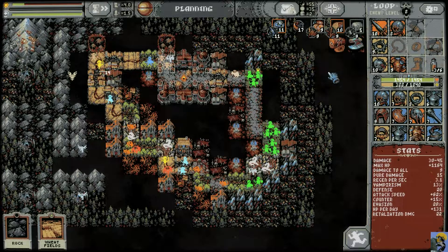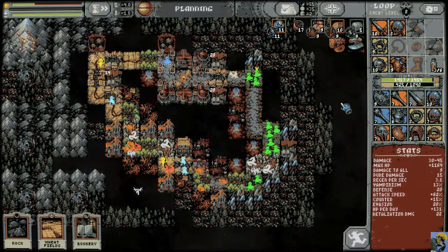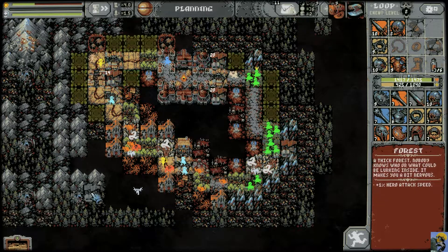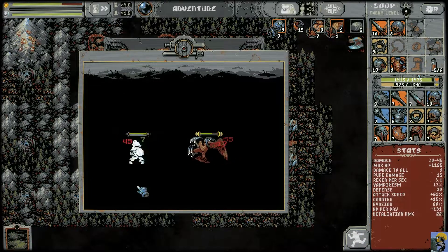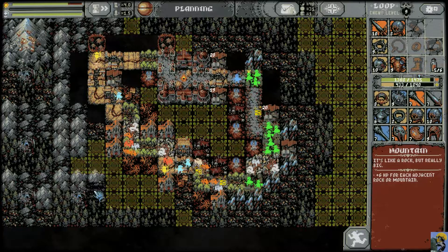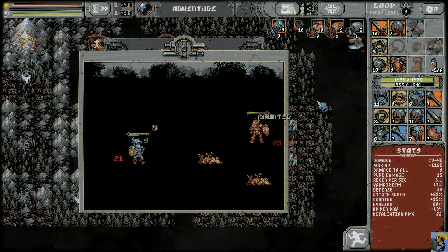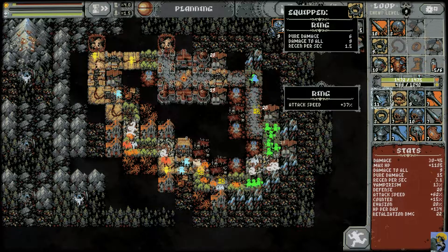I've gotten more resources than it looks like, but I keep dropping them off at camp. I'm going to keep going for a bit and see how much further I can get. Boss is dead, got another skull, and I'm just having fun filling in the map — how much of the map can I fill in? I've seen level 11 items like rings that are insane; I'm just having fun seeing how powerful things can get.